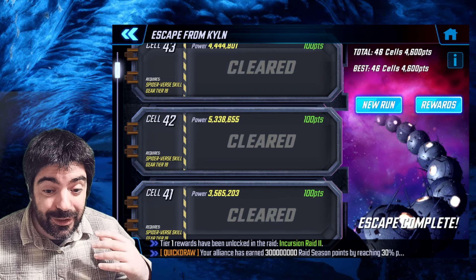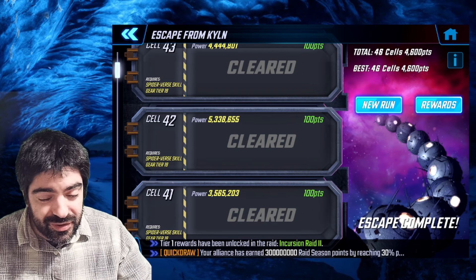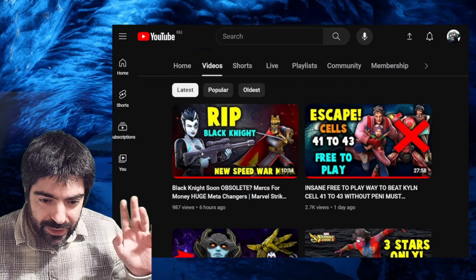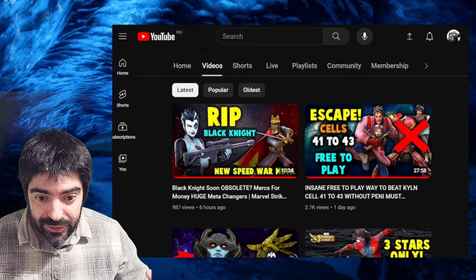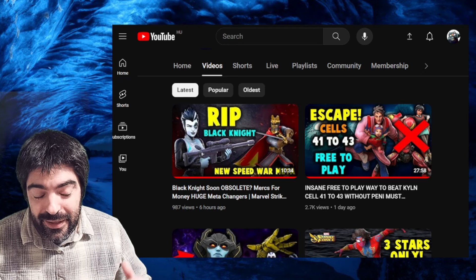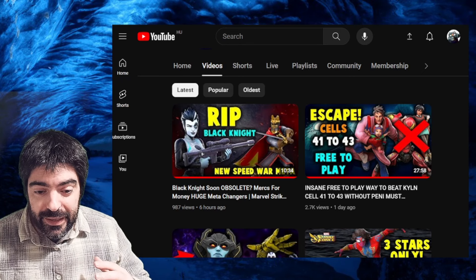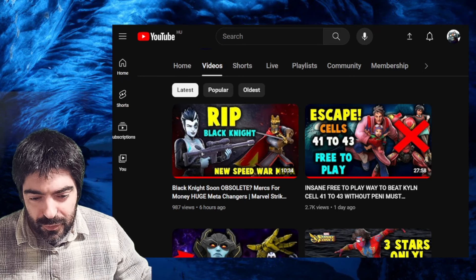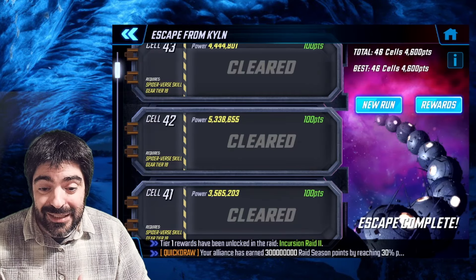We're gonna take a look at the gameplay and see how much easier it's going to be. If you want to do it 100% free to play without Penny Parker, you have a solution — Escape from Kylen cells 41 to 43 is 100% free to play with three-star Pavitre and four-star Peter B. Parker, very approachable. You just have to manage the nodes — watch the video if you want to see it 100% free to play.